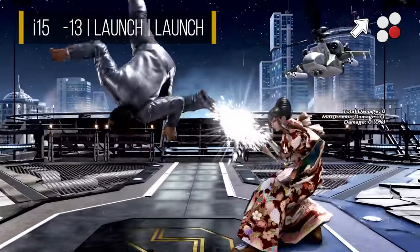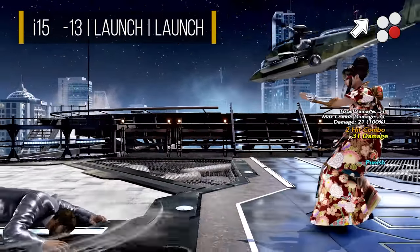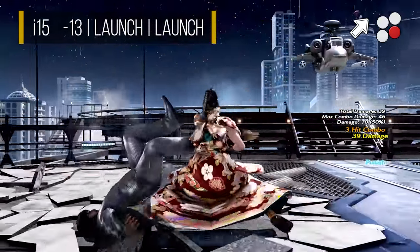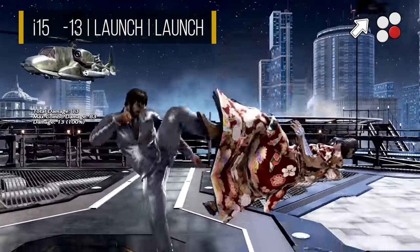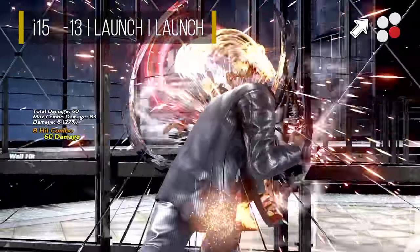Like most other hopkicks, it is minus 13 on block, so there is naturally a level of risk for doing that. Unfortunately, the whiff recovery was nerfed in Season 2, so it can no longer be used as a keep out move. Thus this role is now served by his down forward 2. We will go into further detail about this hopkick's use in his full crouch mixup, when we talk about his slide later in the key moves section.